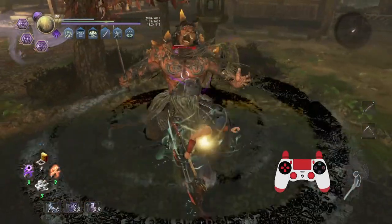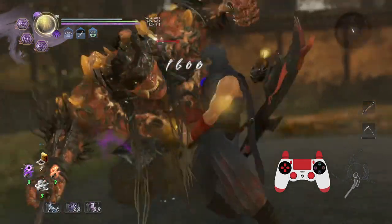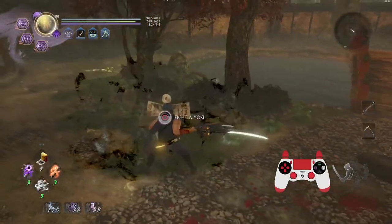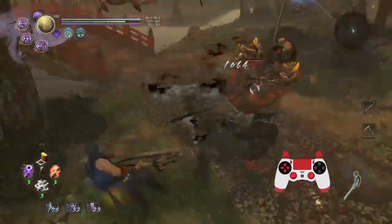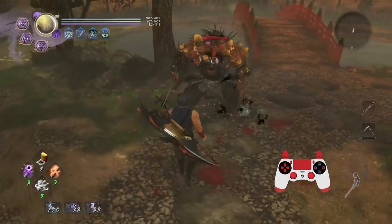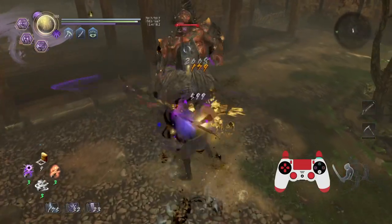Let's let him get his ki back and then I'll demonstrate it. That was a lot of damage - I broke his horn! That did a whopping amount of ki damage. Let me demonstrate it again. I got two stacks quickly and then inserted - brief little hitstun. Pretty nice.